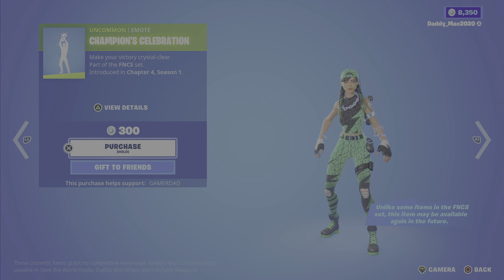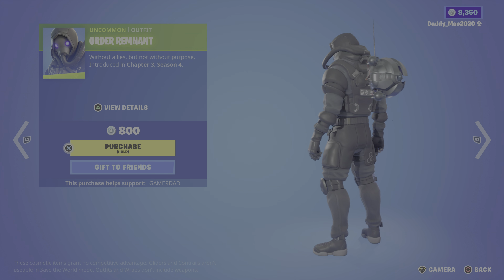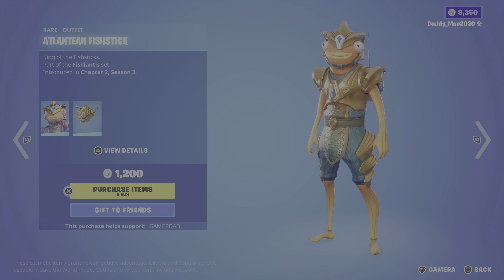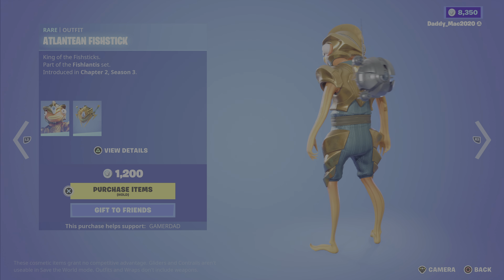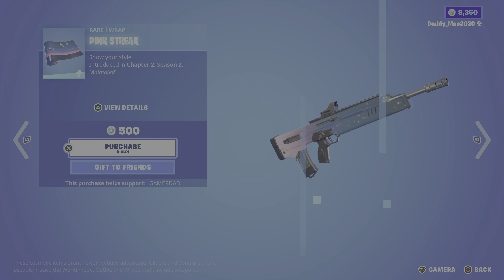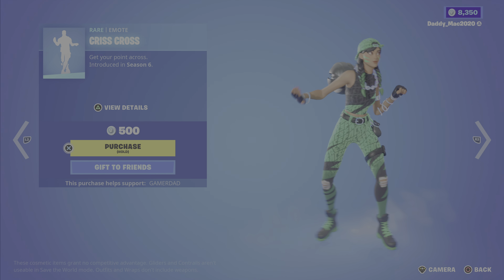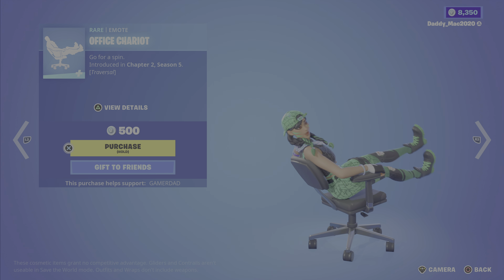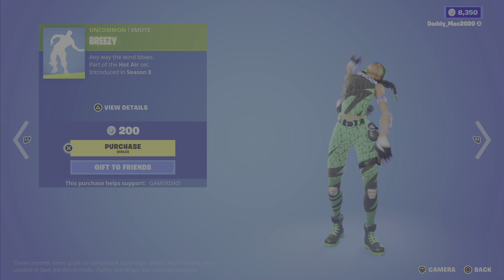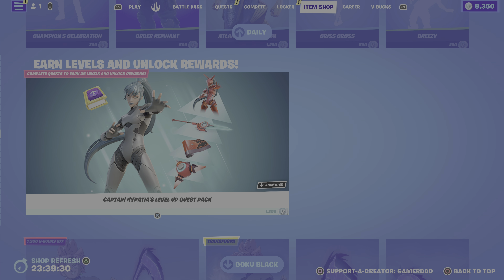On to the daily items: the Champion Celebration emote for 300 V-Bucks; the Order Remnant outfit from Chapter 3 Season 4 at 800 V-Bucks — love the price on that one; the Atlantean Fish Stick outfit from Chapter 2 Season 3 with the Titan Scale back bling for 1200 V-Bucks; the Pink Streak animated wrap for 500; the Crisscross emote from Season 6 for 500 V-Bucks; the Obvious Chariot traversal emote from Chapter 2 Season 5 for 500 V-Bucks; and the Breezy emote from Season 8 for 200 V-Bucks.